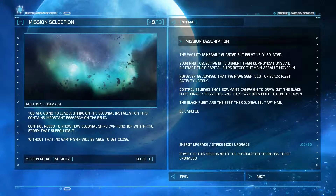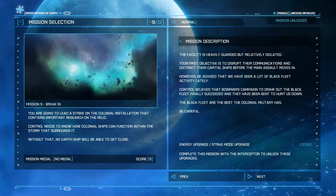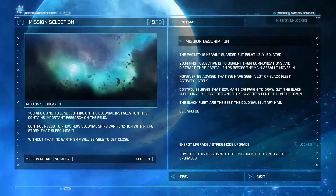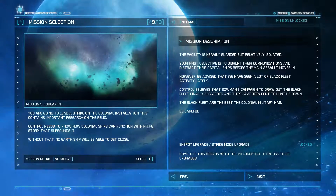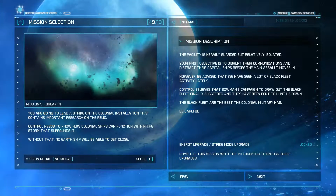The facility is heavily guarded but relatively isolated. Your first objective is to disrupt their communications and distract their capital ships before the main assault moves in. Be advised that we haven't seen a lot of Black Fleet activity lately — we kind of pissed them off a few missions ago. Control believes that Bowman's campaign to rout the Black Fleet has finally succeeded and they have been sent to hunt us down. The Black Fleet are the best the colonial military has. Be careful.